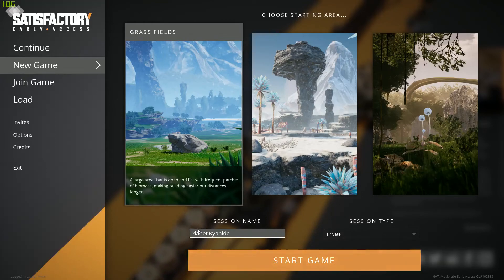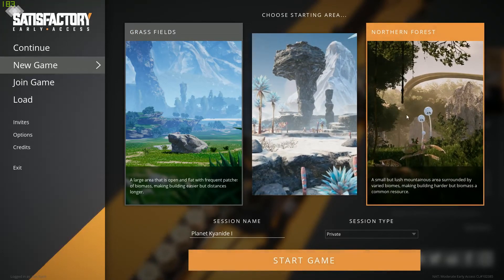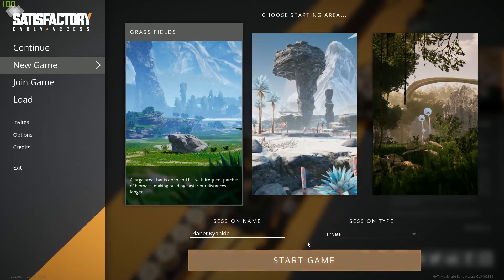We're going to name this planet Kyanide — Planet Kyanide One — and we're going to start in Grass Fields. This game lets you expand from the Grass Fields into the Rocky Desert and the Northern Forest. It's a huge open world, and when we start factory building we're going to need to access everything the map gives us. I'll be showing you the intro, maybe 10 to 20 minutes, and then proper episodes start after this.